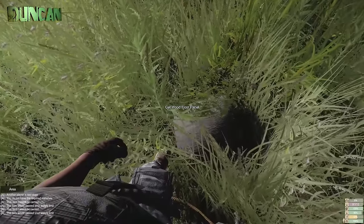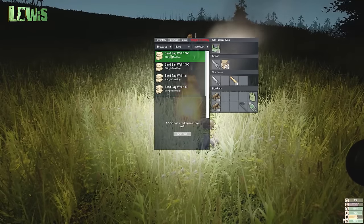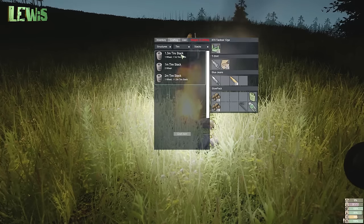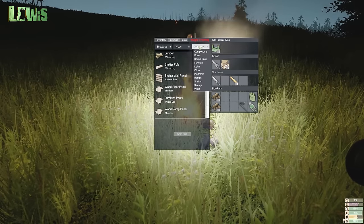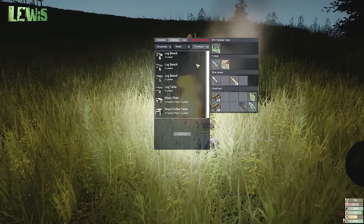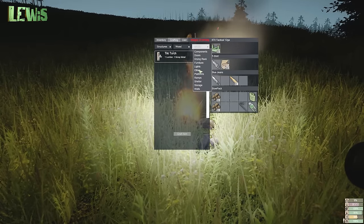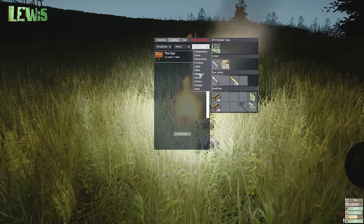Candles and stuff. Weight limit, god damn it. Where do you get sand from? Single sand bag. Tyres — you can make stacks of tires. And wood. You can make all sorts of stuff: doors, drying rack, furniture, like a log bench, wood coffee table. You can make a tiki torch with scrap metal. Plot sign. You can make platforms.